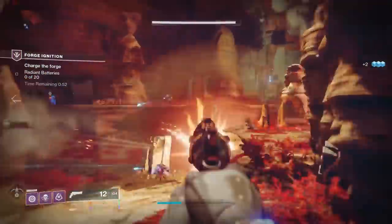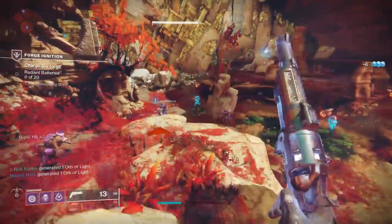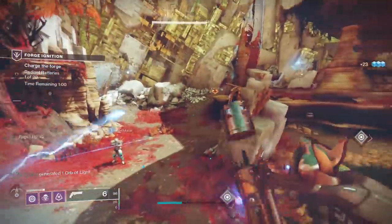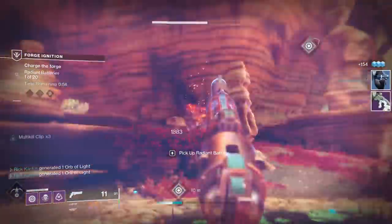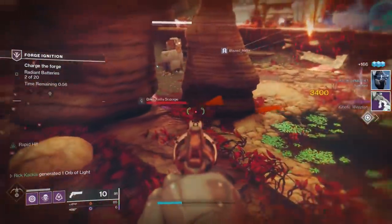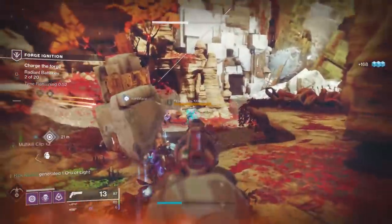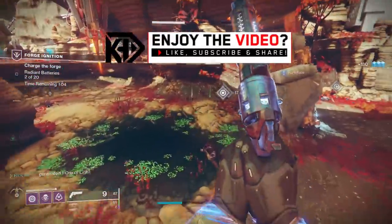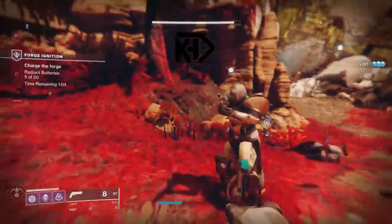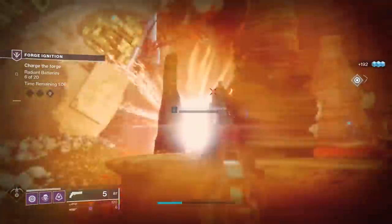What is up, guys? ThickCacus here. Thank you so much for stopping by, and today we're going to be taking a closer look at the weapon reload perks within Destiny 2, and trying to uncover which ones are the best, which ones you should be looking for when going for those god rolls. The perks we're covering are Outlaw, Feeding Frenzy, Rapid Hit, Subsistence, and Auto-Loading Holster.